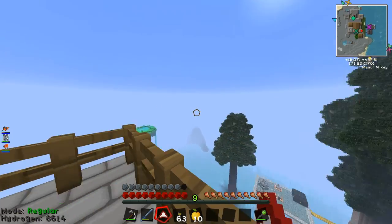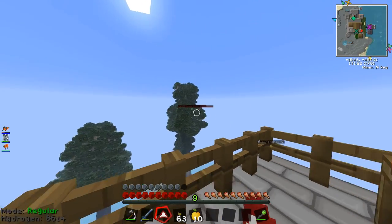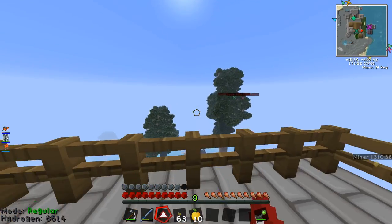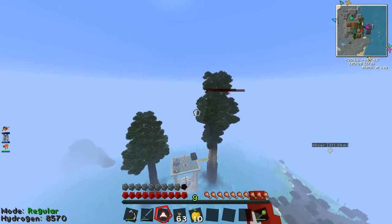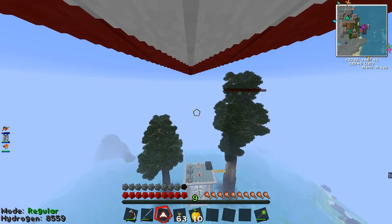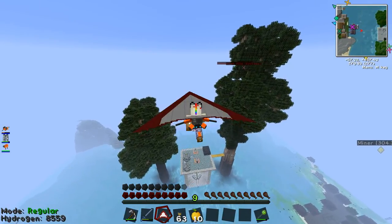What you can do with the glider is have it in your quick inventory. You see I've got it down here at the bottom, and you've just got to have that selected. Then when you're in the air — I'm using a jetpack as well at the moment — just right-click, and you've got your glider up. You can see I'm not using any jetpack fuel at the moment, I'm just hovering along nicely.